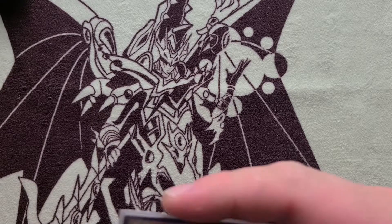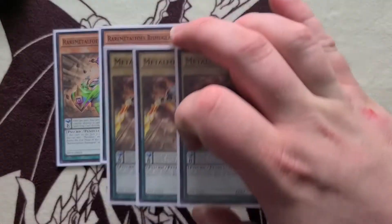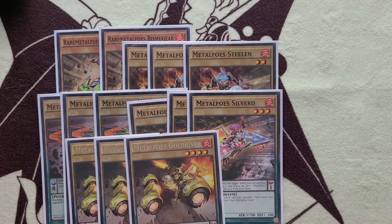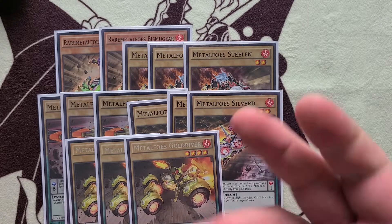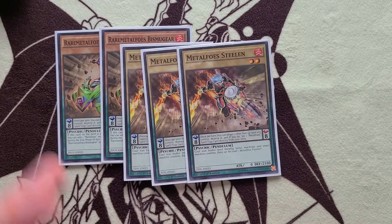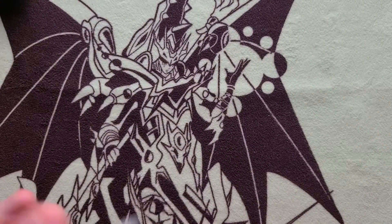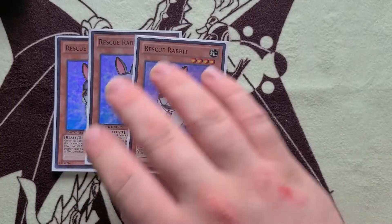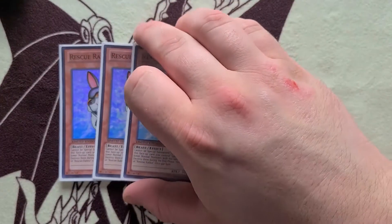We've got the Metal Foes core — the double Bismagear — and then you just play three of all the normals because they are Metal Foes. I'm adding the new scale one level seven, so that'll be cool. There was honestly no real point in uploading this profile — I just kind of wanted to do it while Zeus was still kind of new, because when Blazing Vortex drops I'll re-upload it again. The scale effects pop face-up cards on your field and set a Metal Foes spell or trap. You also have triple Rescue Rabbit, a fairly decent normal summon, not really ideal unless you're holding Magician Souls.